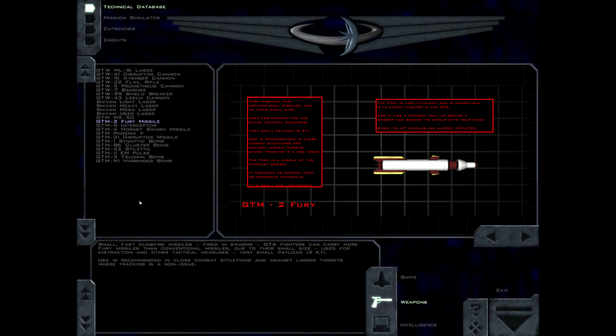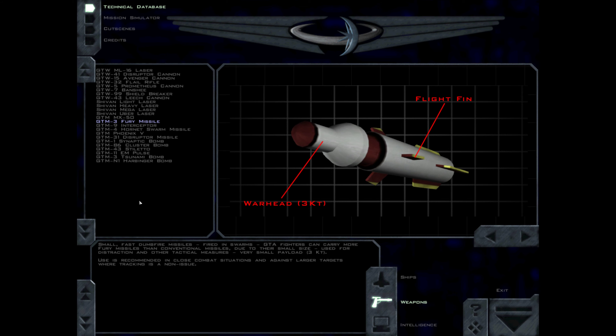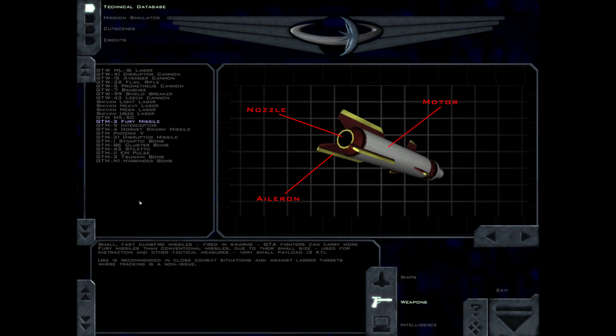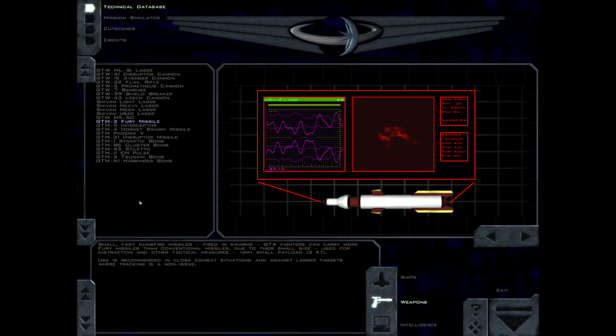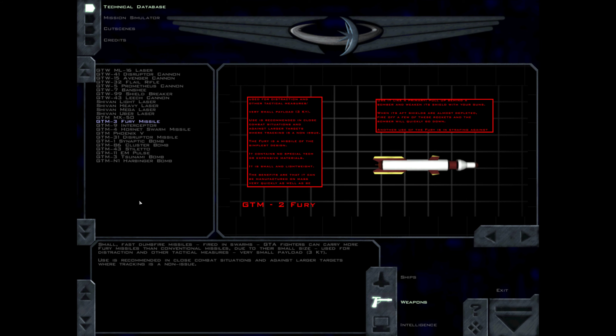The Fury missiles are small, fast dumbfire missiles fired in swarms. GDA fighters can carry more Fury missiles than conventional missiles due to their small size. They are used for distraction and other tactical measures, with a very small payload of 3 kt. Use is recommended in close combat situations and against larger targets where tracking is a non-issue.